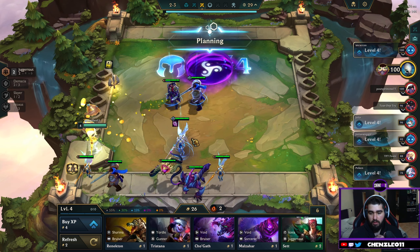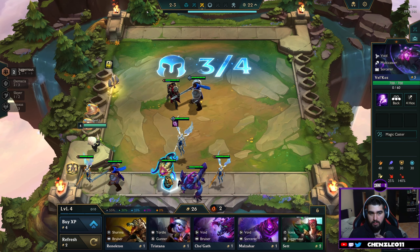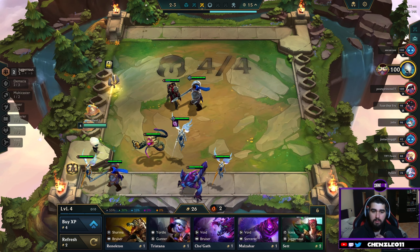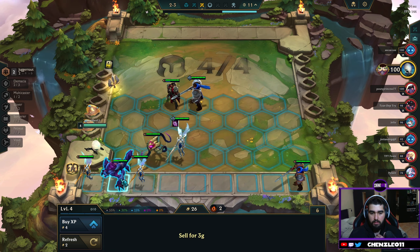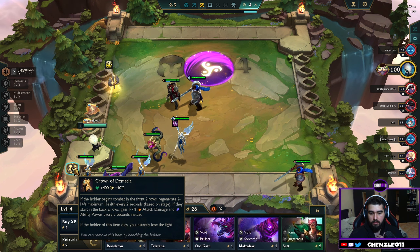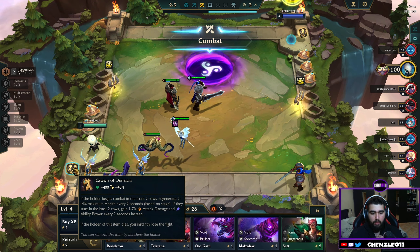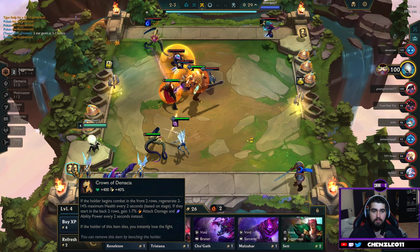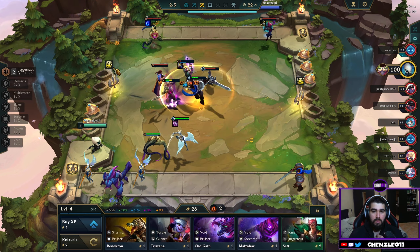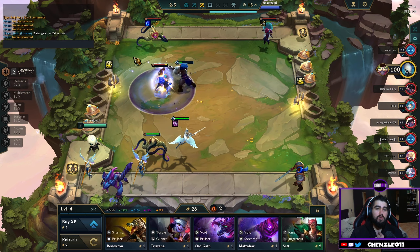I'm worried about this item, I don't want to put it on because I'll just lose. I only had Juggernaut, Slayer, Noxus. You can do two different things with it: you can put it on the front and they get tank stats. Someone just said in the chat that 2-star Garen at 2-1 is nuts.